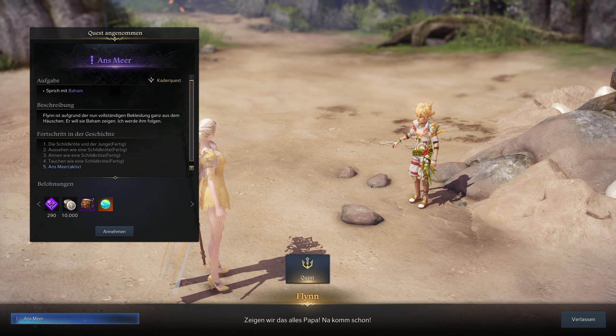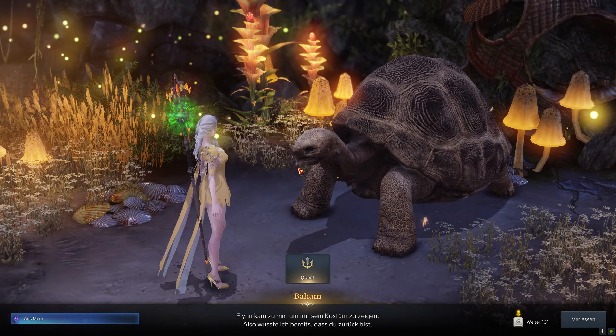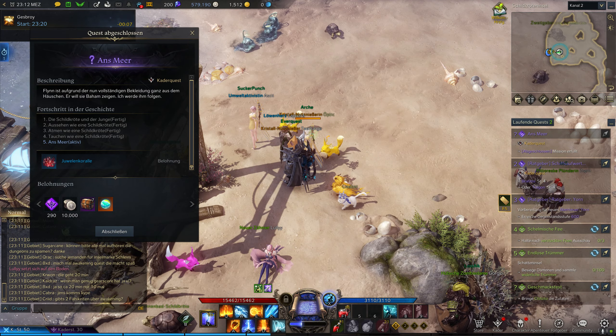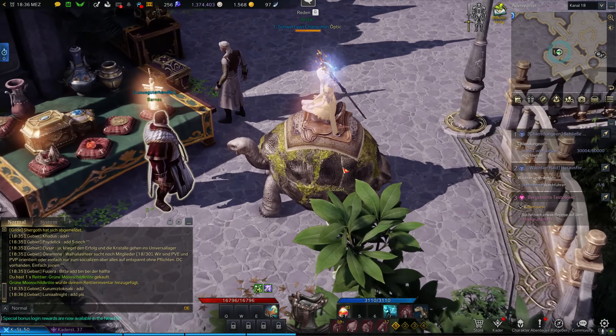Your next quest is 'To the Sea.' Ride Baham again and then go back to Flynn. Turn in your last quest. With the jewel coral you got, you can now go to the luxury goods merchant in Verne Castle. You can exchange it for a stylish turtle mount of your choice.